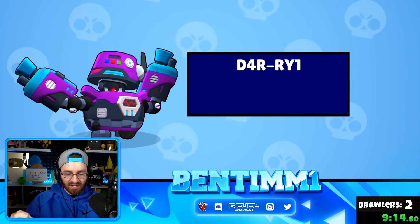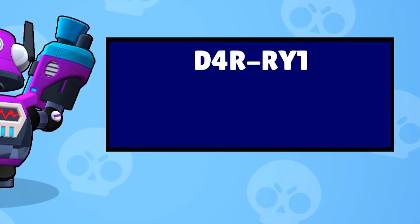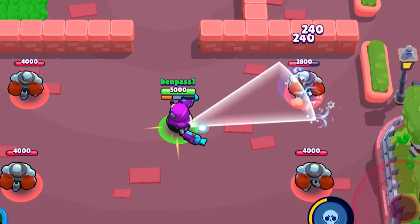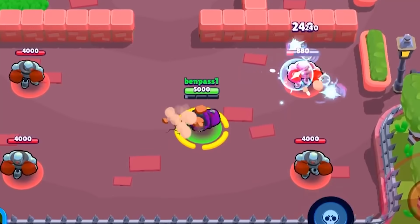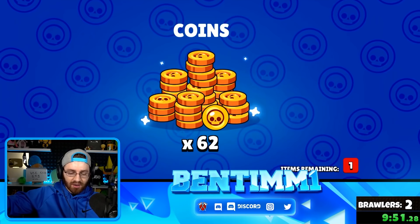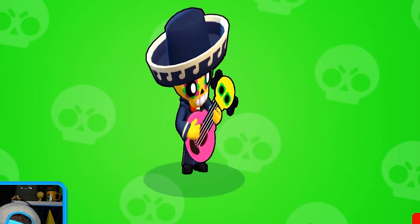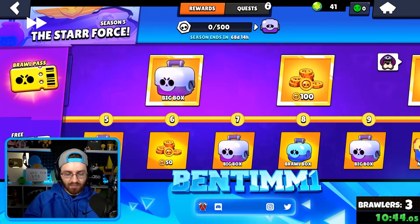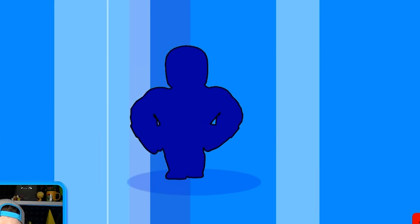We unlock Fang for brawler number two, and then we get the Dairy D4RRY1 skin — it's an epic one-gem champ. The shot is epic even if the roller doesn't look too crazy. For the first few boxes we're probably not going to get a brawler for a while. The guaranteed pulls are generally Poco and Primo first — and we called it, we get Poco!